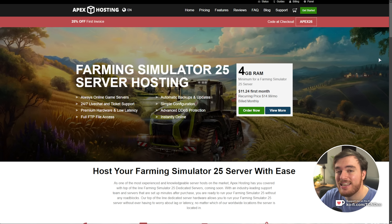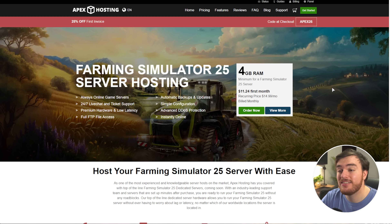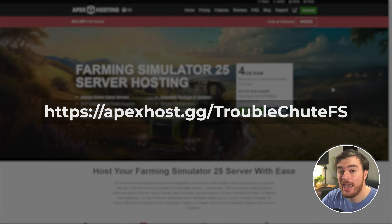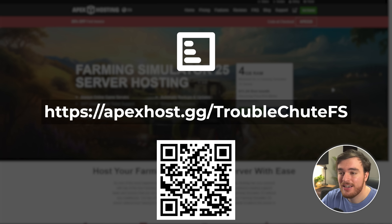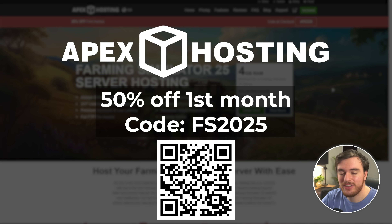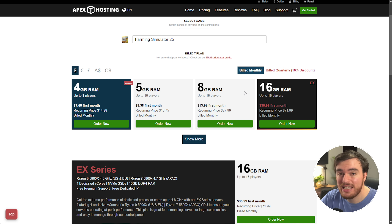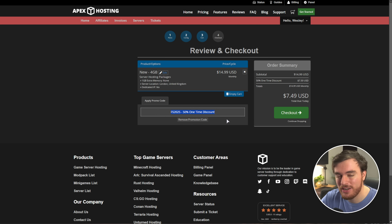If you don't wish to put even more stress on your PC while trying to optimize it, then check out this video's sponsor — Apex Hosting. If you want a dedicated server that you don't need to buy an extra copy of the game for, that runs 24/7 with powerful DDoS protection, super low latency, and backups, then consider Apex Hosting. Visit apexhost.gg/troubleshootfs for this particular Farming Simulator deal. They currently have a coupon for 50% off your first month. Simply click the link, order now, or view more and customize your server. The coupon FS25 will be automatically applied for 50% off your first month. Huge shout out to Apex Hosting for sponsoring this guide.